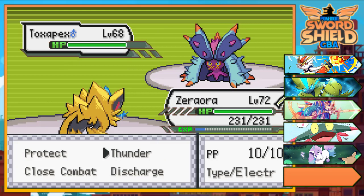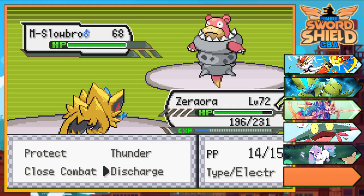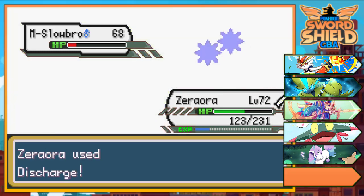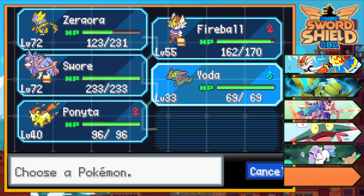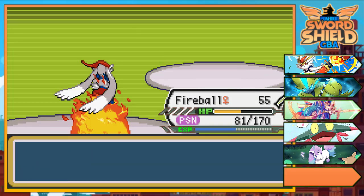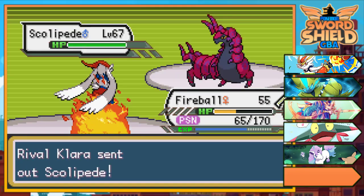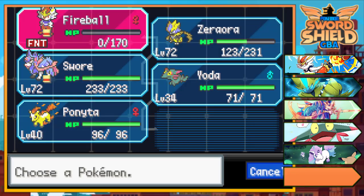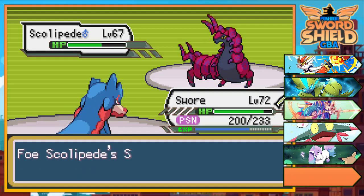I'm switching back to Zeraora. I just won that one — it was nice. Slowbro next — one more Discharge, it was super effective. Let's go for it once more — two more left. Going for Pyro Ball again, it is poisoned which is gonna be annoying. Wheezing again — one more Pyro Ball. Last Pokémon is Swalot — we missed! The poison has to hit. Let's go for our Zacian and use Iron Head.